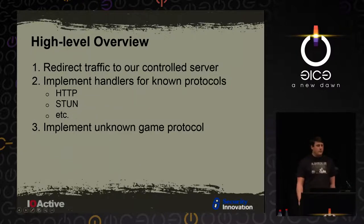Some initial high-level overview: we're going to start by redirecting the traffic to our controlled server so we can see what is happening. We'll implement known protocols - HTTP and stuff like that - that we can get up and running with, and then start to implement unknown protocols once we figure out what they are.